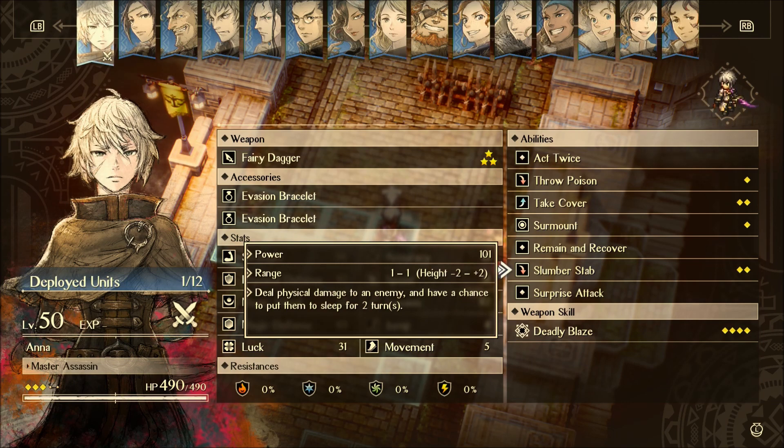She's great for setting up follow-up attacks. She makes a good combo with Serenoa because he has really, really good follow-up damage. What you do is have Serenoa standing next to an enemy, then Anna goes to the opposite side of it, and she can trigger two follow-up attacks because she's got Act Twice.